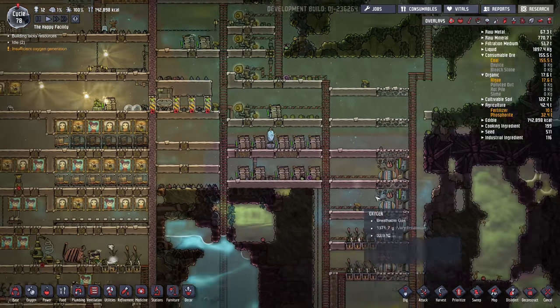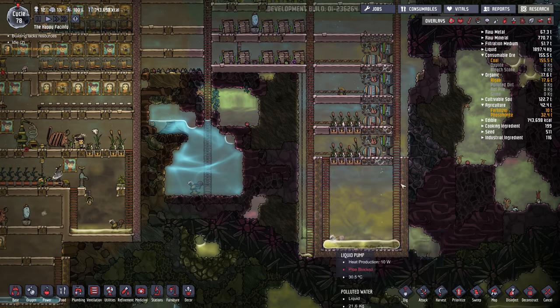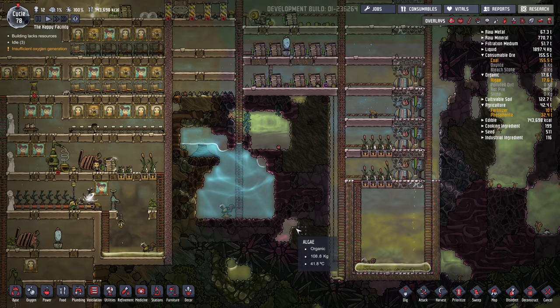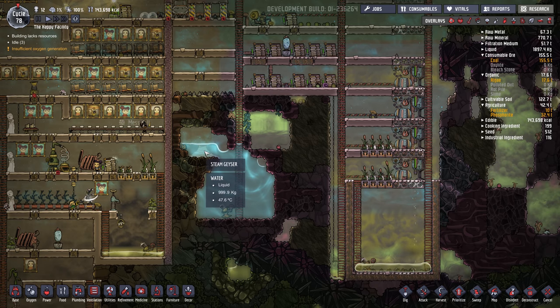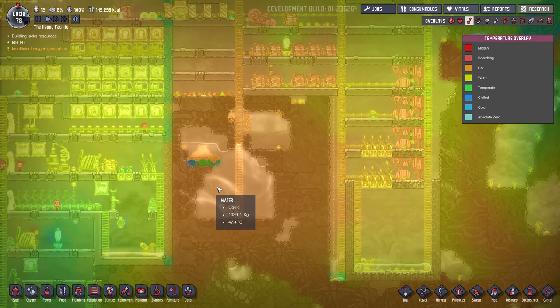Over here is my power plant. So I've got, so far, four natural gas generators dumping in here. The new map seeds are really nice because they give you a water geyser really close, which is pretty nice. And it hasn't gotten too hot so far.